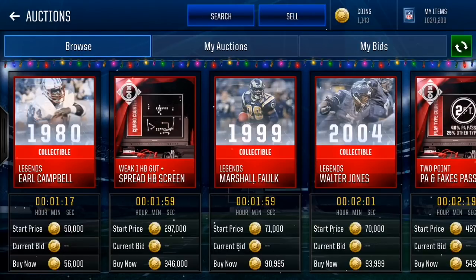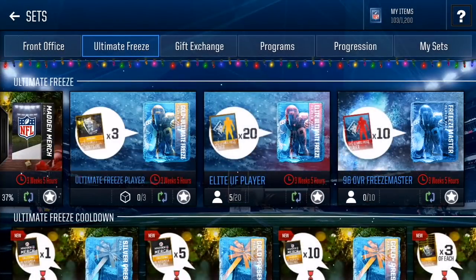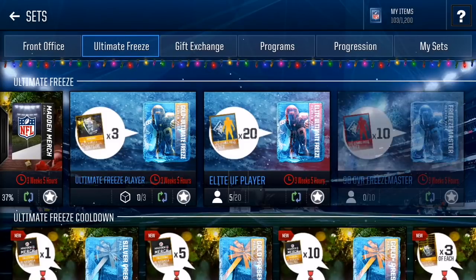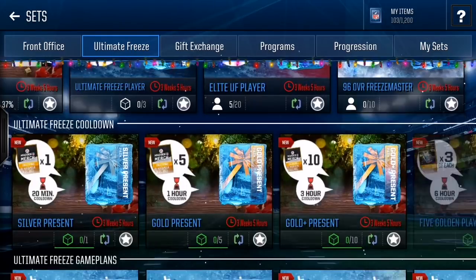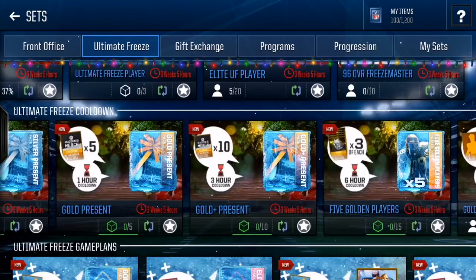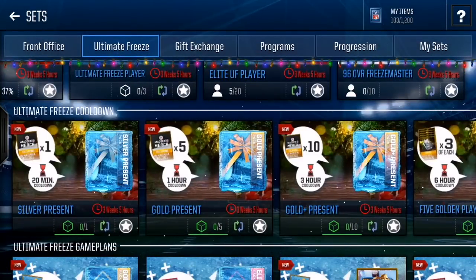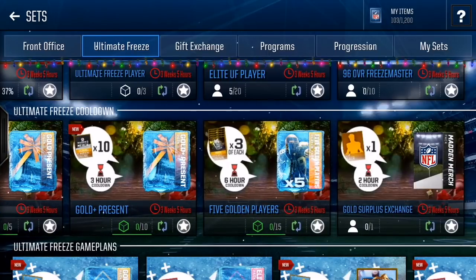So how are we going to make millions of coins for ultimate freeze? Because there's a lot of new stuff that dropped from EA this promo. Let's go into the sets — I already did this in my last video. There's a lot of sets to get, different stuff like elite ultimate freeze presence or elite ultimate freeze players, gold players, the freeze master which you can pick one but is untradeable, five golden players — all this good stuff. It takes a lot to do, a lot of live events to grind, but as long as they let you pick which collectibles you get, it should be easier to complete these sets.